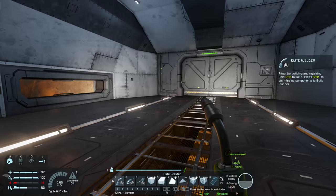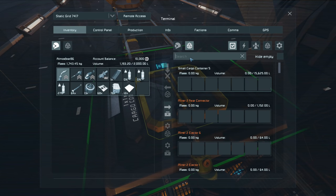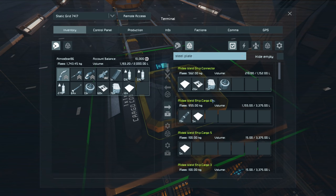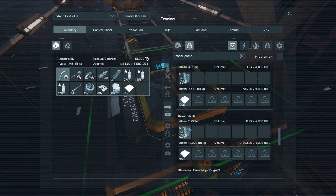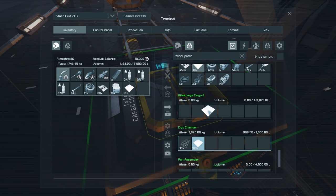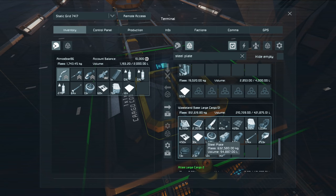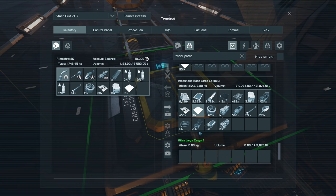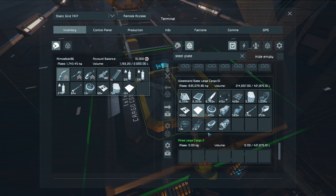We have run into a slight issue — we no longer have any steel plates. Let's have a look for steel plates in our inventory. I think I've still got a few. 29,000! I thought I had a lot less than that. I'm not sure why it wouldn't let me withdraw steel plates before. It looks like I've got plenty to keep me going — probably about 35,000 steel plates. That should hopefully be enough to get this hallway done.